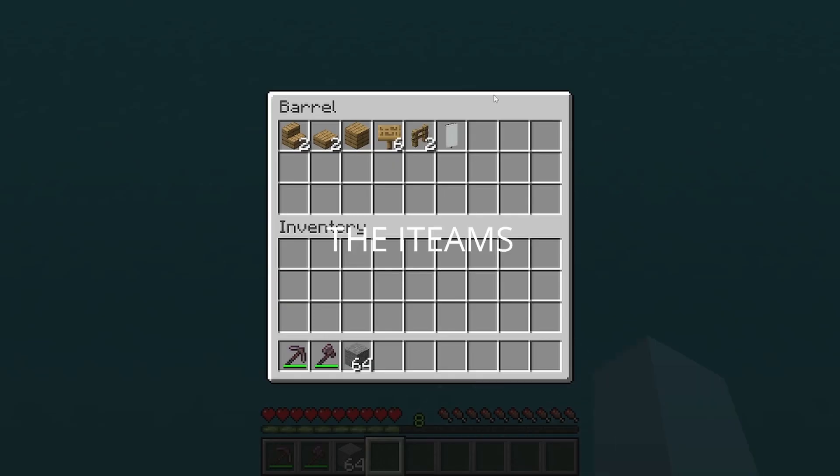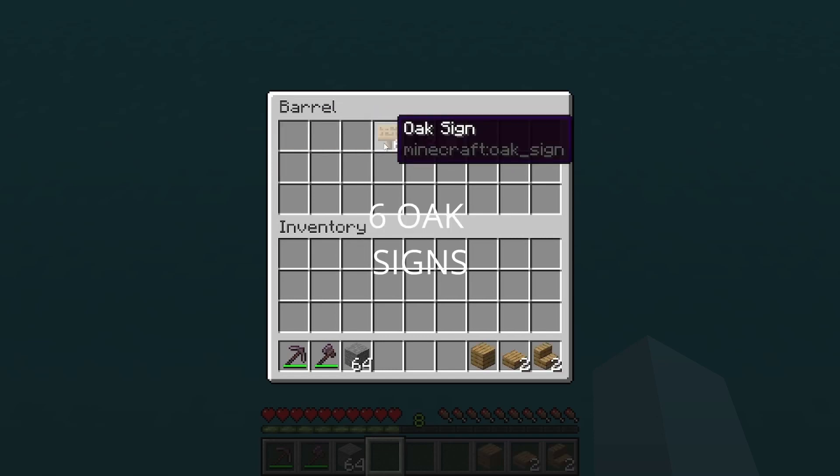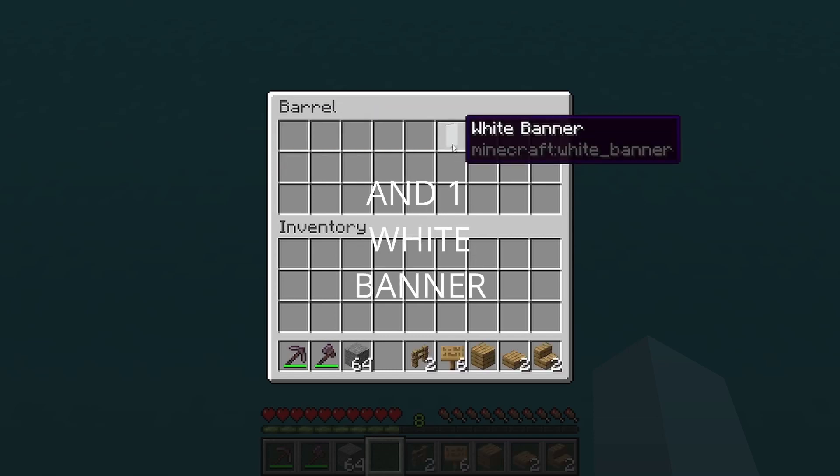Start off by grabbing 2 oak stairs, 2 oak slabs, 1 oak plank, 6 oak signs, 2 oak fences, and 1 white banner.